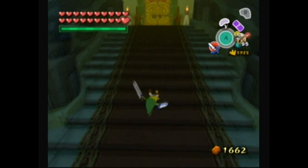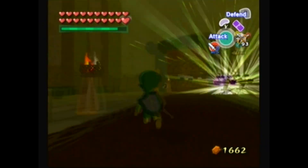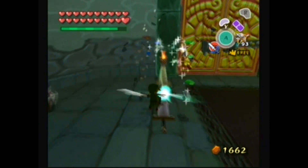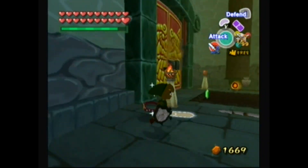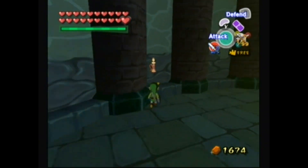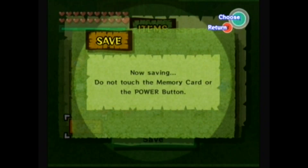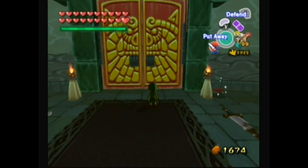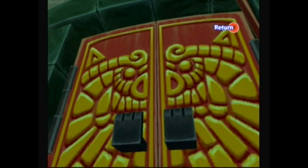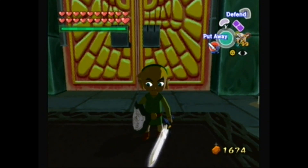Only two more enemies await us up here - two Darknuts - and they don't stand a chance. And this is it. The final battles lie just beyond this door. It has all led up to this - the final part of the game. Next video we're going to finish this long journey. I can't believe it. Until then, this has been TalesFam109. Have a nice day. Bye.